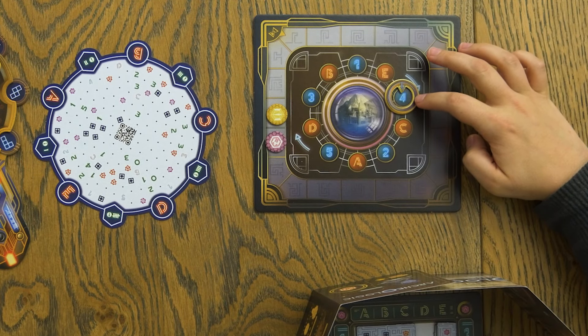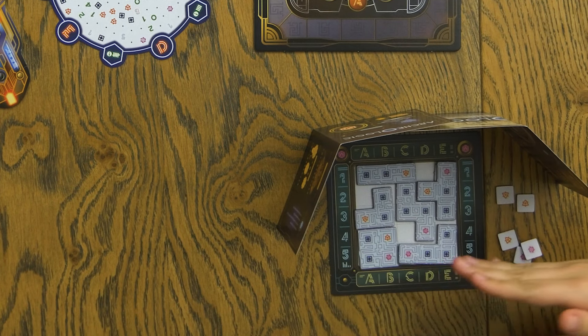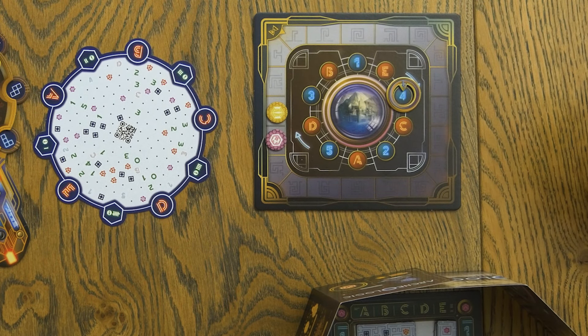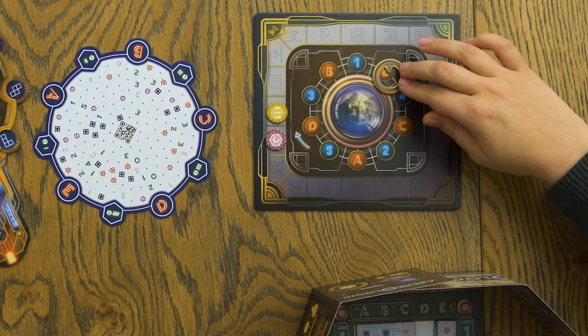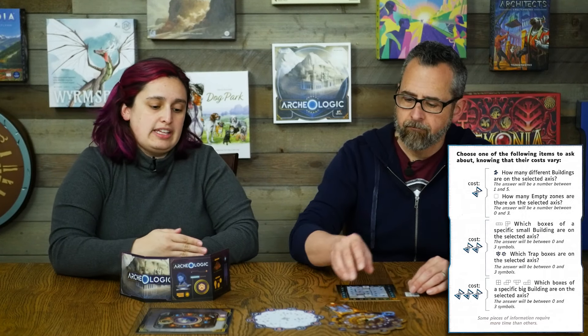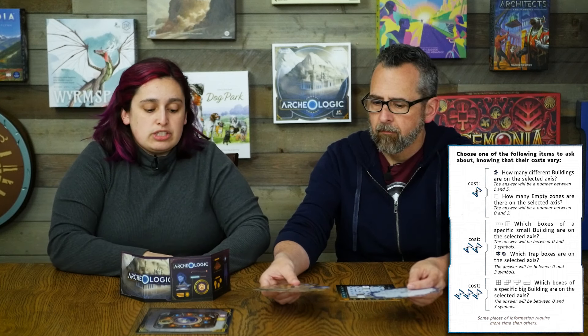Each time on your turn, the first thing you're going to do is move the Archaeoscope one space, and that's going to tell you which row or column you're actually going to be looking at. So on this turn I'd look at four. On the fourth row, I can also spend some additional time — which is like the resource I'm spending here — to move it one further, so I can look at C instead, or I could spend two time and put it anywhere I want. Then I can do one of three different types of things: I can look at that row and say how many buildings are in that row — so on four right now there are three different buildings — or how many empty spaces — there's one empty space — or how many of those special symbols, the orange and pink symbols, are across that row.